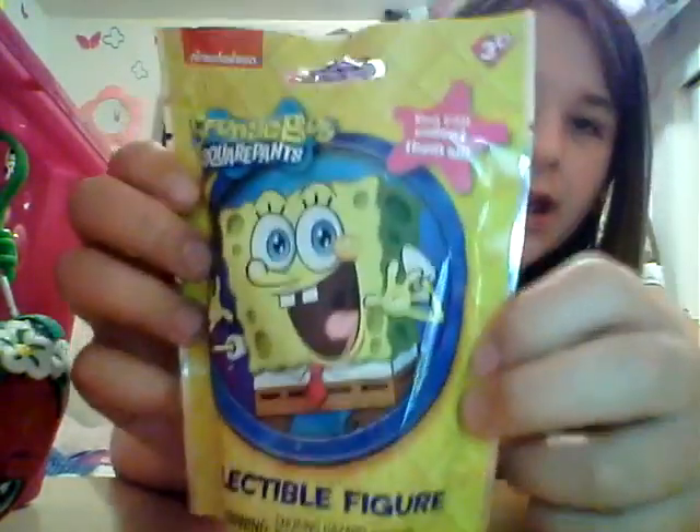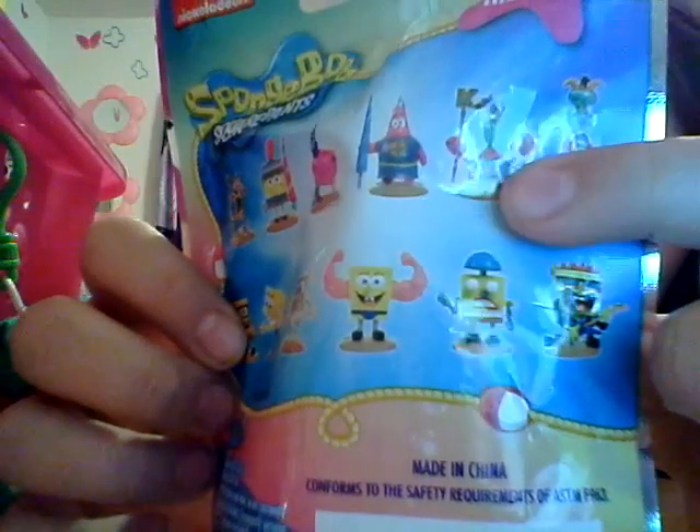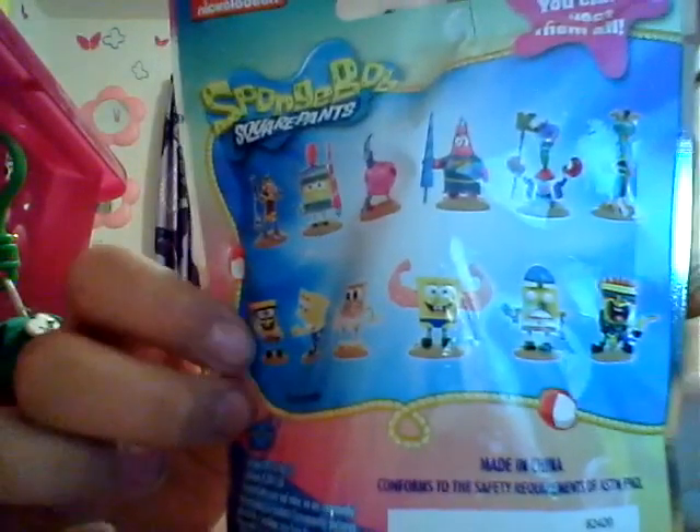Oh cool, I haven't opened one of these before — this is SpongeBob SquarePants collectible figures, and I guess this is series one. This bag looks really cool, he's like looking out of the window at his pineapple house. There's twelve to collect. I'm hoping for King Crab the most, or Jelly Fishing SpongeBob with his glasses on — I think that one looks really cool. I'm probably just going to choose five.